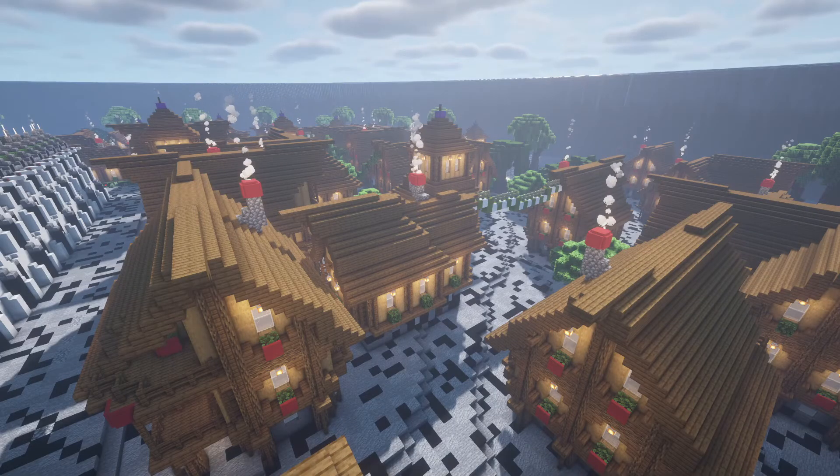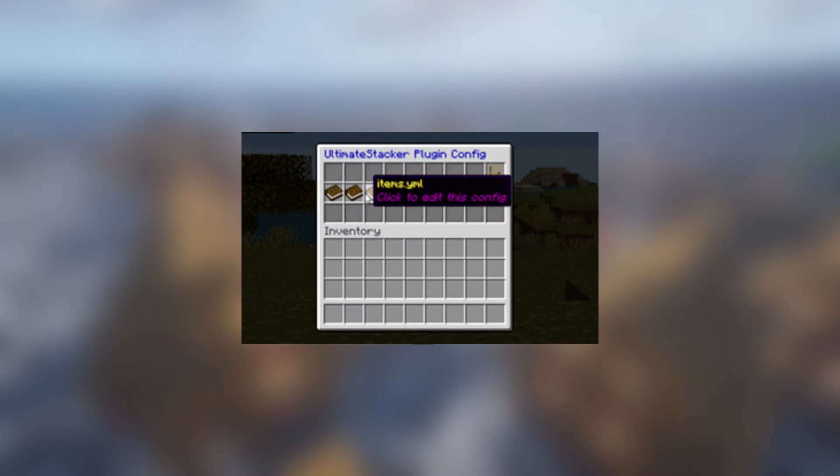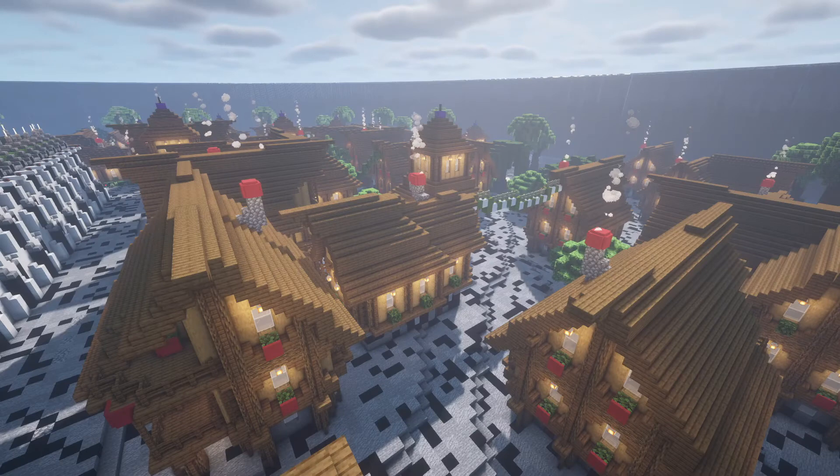Next up at 17, we have Ultimate Stacker. Ultimate Stacker is a simple to use and straightforward plugin. It takes care of all your stacking needs, from stacking mobs to stacking spawners. The plugin has been the first choice for moderators for years now, and the community surrounding it is excellent as well. Hence, when you find yourself in trouble, you can get help immediately.